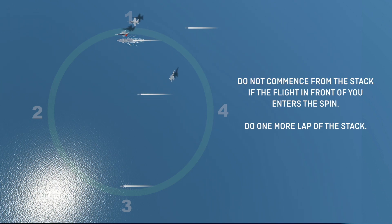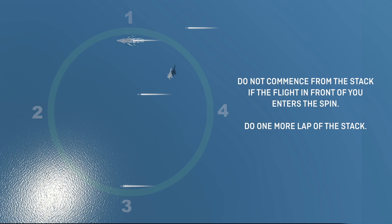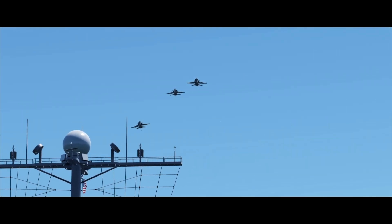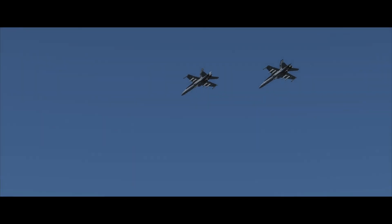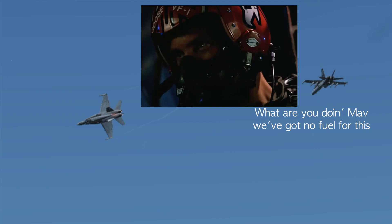If you are approaching point 3 and you hear or see someone executing the spin pattern, do not commence. Take another lap in the overhead stack and commence next time. You're in the Stingers. When you enter the break, you need to bring the heat every single time. This means flying a steady initial to the overhead so your wingman can be uptight and paraded looking supreme. It also means sending it shithot at the back of the ship. In this example, we can see the top of the aircraft as it breaks. This is wrong — so very, very wrong. His poor wingman is checking his fuel gauge to see if he needs to tank for the extended downwind he's going to have to do. We should never see the top of your jet in the break. You should look like this.